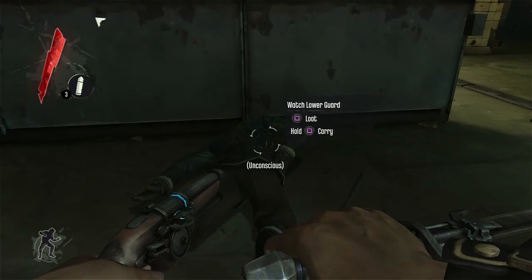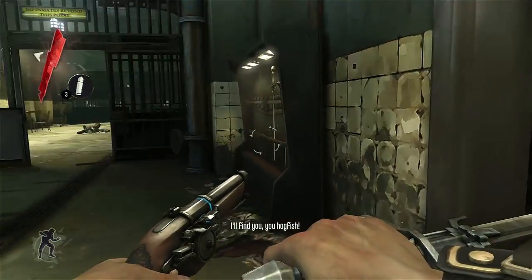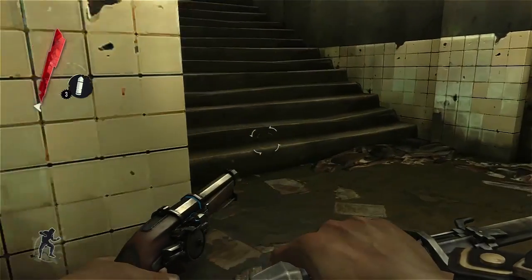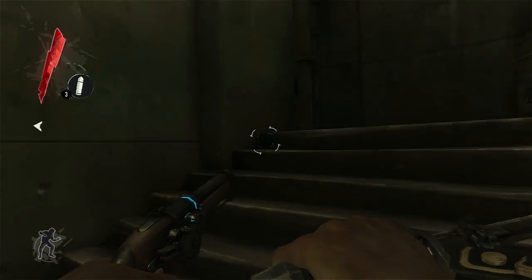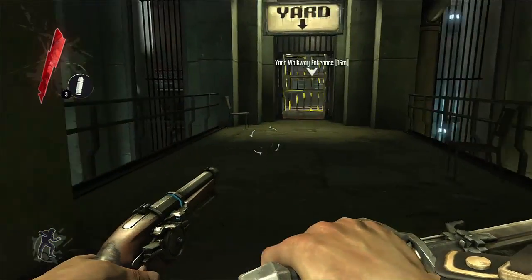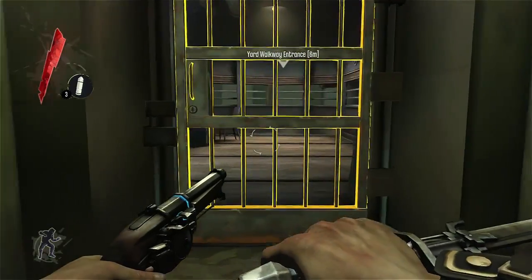Choke him out — you can loot. Got the walkway key. The rats will go for dead bodies, and they make noise. In packs, they actually hurt you — so you don't want that.